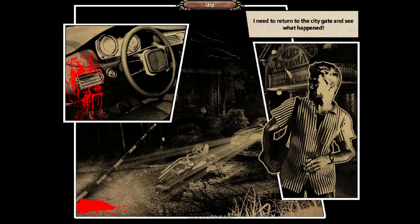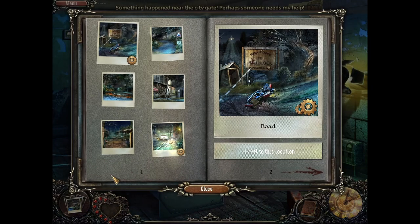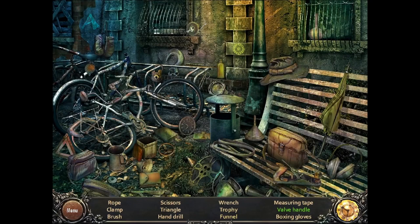Need to return to the city gate. See what happened. While traveling back to the gate, we'll just pick this up on the way. Rope. Lamp. Brush.